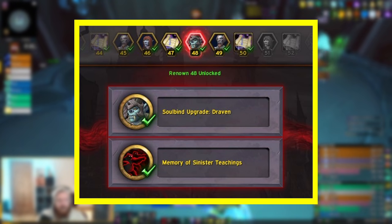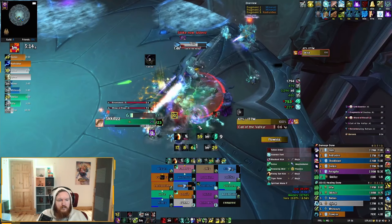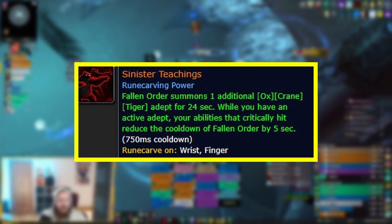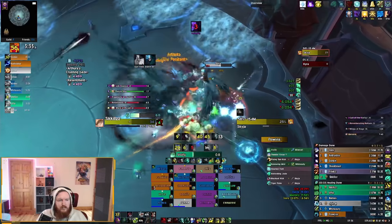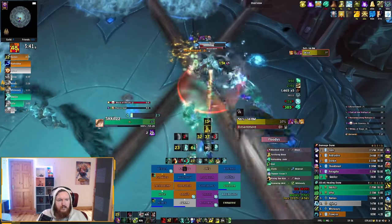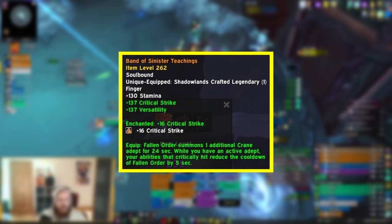Once you swap to Venthyr, you need to get to 48 renown to obtain Sinister Teachings. For crafting the legendary, you can craft it on wrists or ring — the difference is not huge, with ring being more popular. If you have max item level 252 rings with crit on them, craft the legendary on your wrists instead. Personally, I crafted the legendary on a ring with crit/versatility stats, though crit/haste is also fine.